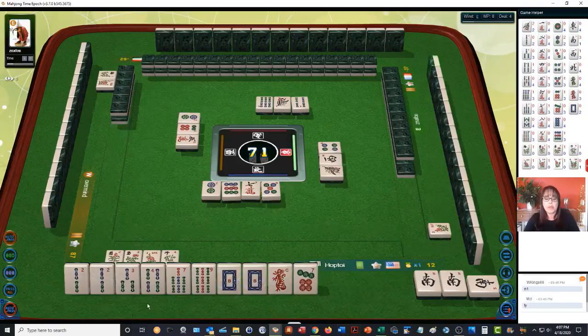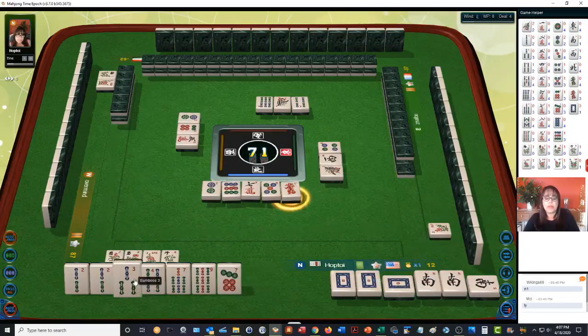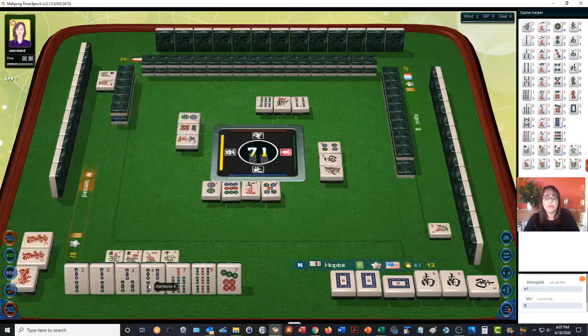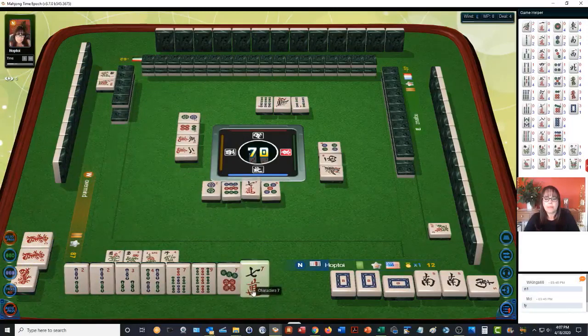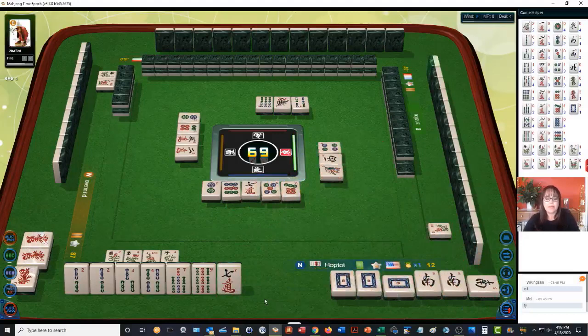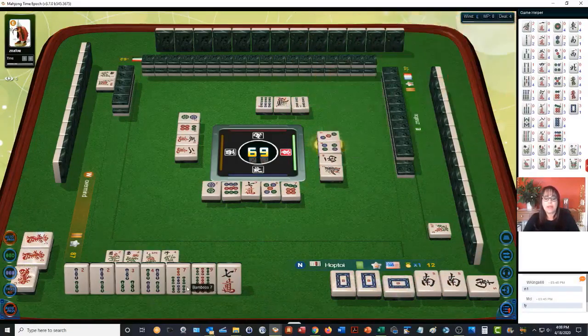We can use the two bam as our pair. We'll Pung the white dragon and discard the riskiest tile — red dragon. Because we're set now: we need a 3-4-5, or 2-3-4, or 3-4-5 bam, and 7-8-9. We're one away from ready. We do have a 2-3-4 bam chow. If we get an eight bam, we could be ready on a two bam or a five bam, because we have a 2-3-4 chow right there.